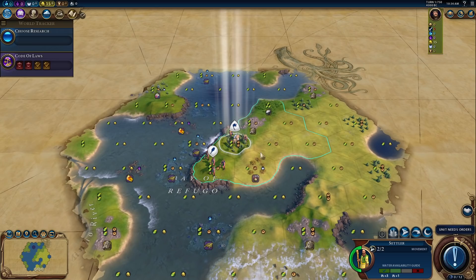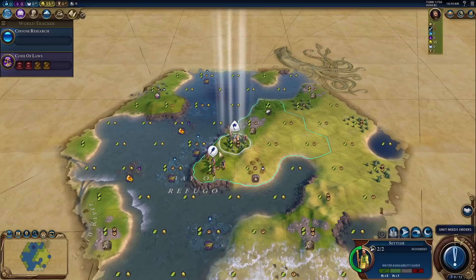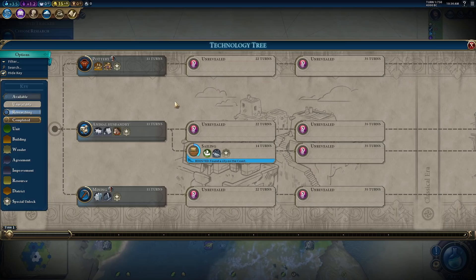I like this start quite a bit actually. We go and slap down the found city — I think we'll go here and remove the wood. That's going to be okay. We get the Eureka towards sailing right away. What does our tech tree look like? Because it's all randomized — we don't know. Revealing sailing is handy because at least we know where it is.